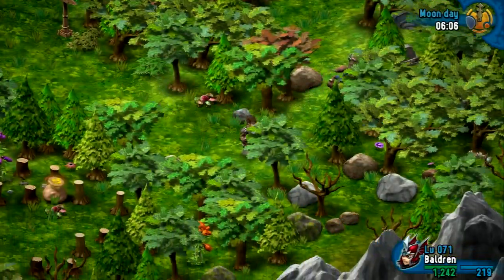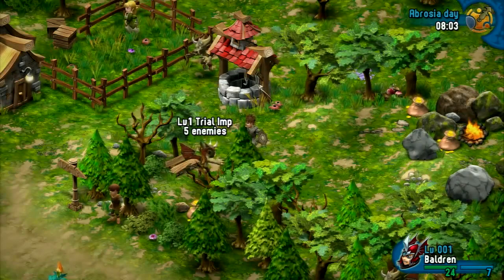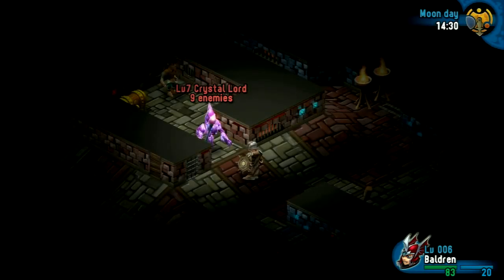During exploration you will come across a lot of nasty foes that roam around the planet. Each enemy that you see on the world map represents a group of monsters. Based on the information attached to this enemy, you can easily determine how many monsters you are going to encounter, as well as their highest level. Simply collide with one of these monsters and the battle gets started.